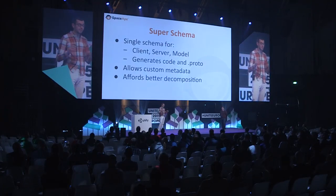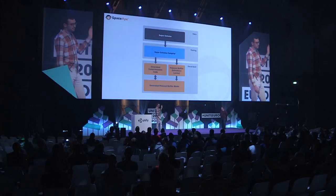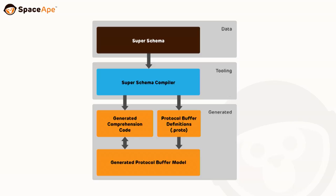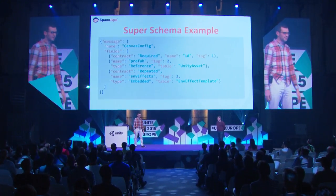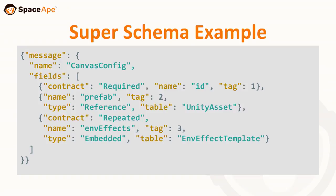Because it became easier to add new data types — we just add it to Super Schema and get loads of code generated — it afforded better decomposition and more modularity. We have our Super Schema data we define, a compiler we wrote, and a lot of the code at the bottom is just generated for us. Once we set it up, we didn't have to worry about it. This is an example of what a Super Schema definition looks like — it's actually JSON and maps pretty closely to protobuf, but with our own type references like a prefab.